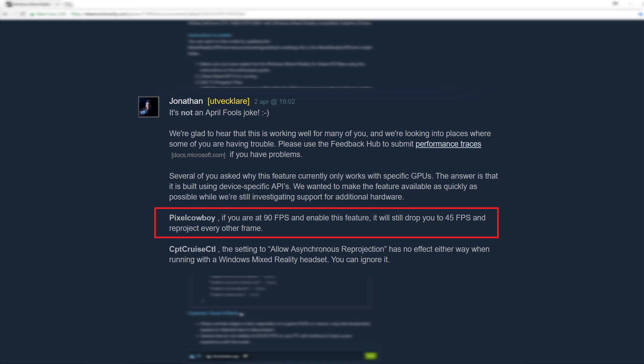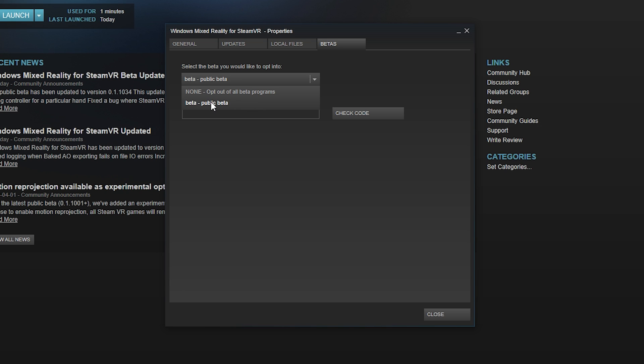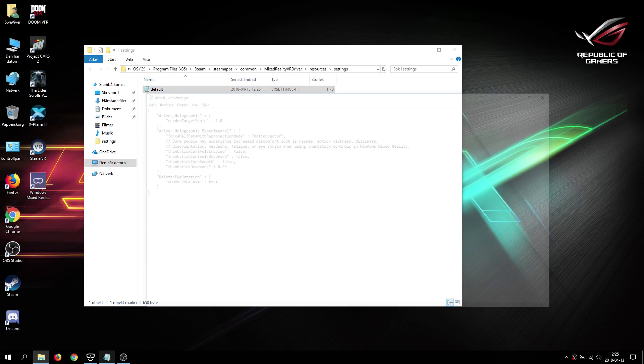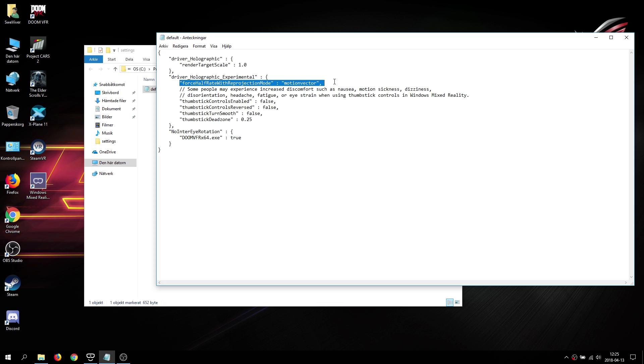For example, if you have a GTX 1080 Ti and get a perfect 90 frames per second in a game and enable this reprojection, it will still drop you to 45 frames per second and reproject every other frame. So only enable this feature on games where your graphics card is actually struggling, not games where it can hold 90 fps stable. To set it up: go into Windows Mixed Reality for SteamVR, go to Properties, choose the Beta tab and pick the Public Local Beta. Open the Default Configuration File on your C drive, open it with Notepad, and add the line from the video description. To disable, just add a double slash in front of that line and save.